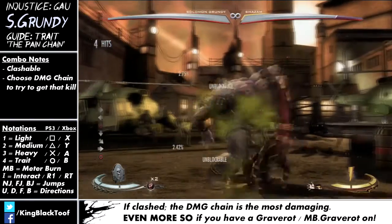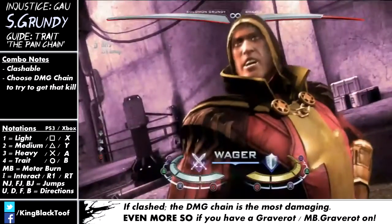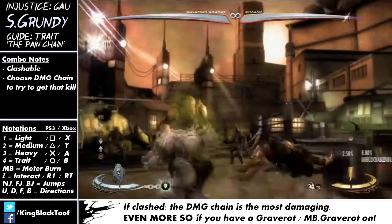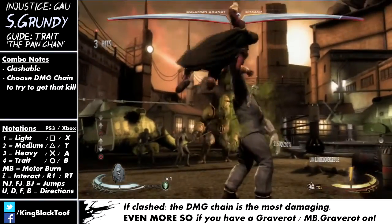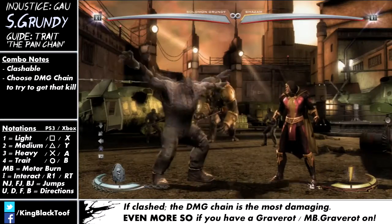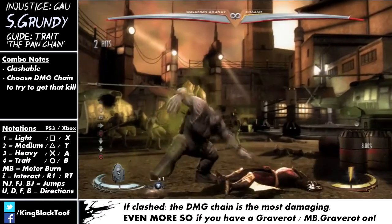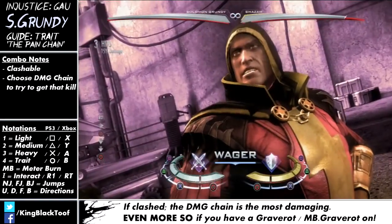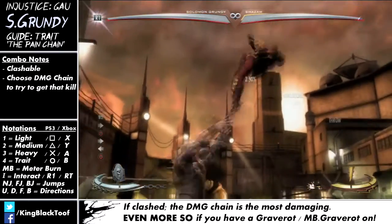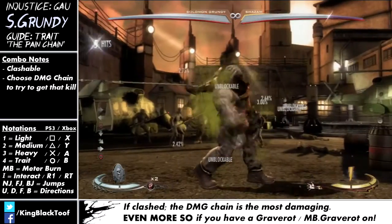If you've got a meter burn Grave Rot on, really always do the damage chain, because you still get this massively long walk animation and it's still 35% — compared to the health chain where he's really not holding them close to his chest hardly at all, you don't get such a long animation, and you only get 24%. So with meter burn Grave Rot and they're going to clash, always do the damage chain. 35% — really nice.